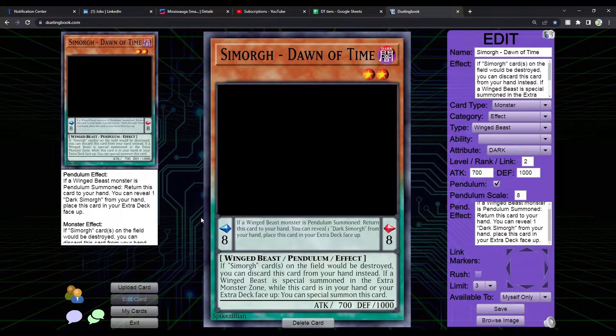First, let's talk about the Simorgh Pendulum card: Simorgh Dawn of Time. This is a scale 8 Dark Winged Beast monster. The monster effect says: if Simorgh cards on the field would be destroyed, you can discard this card from your hand instead. If a Winged Beast is special summoned in the extra monster zone while this card is in your hand or extra deck face-up, you can special summon this card. That is not once per turn, notably, so that might be really broken.